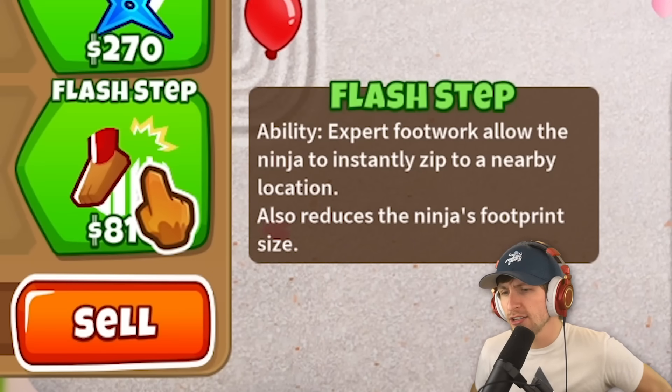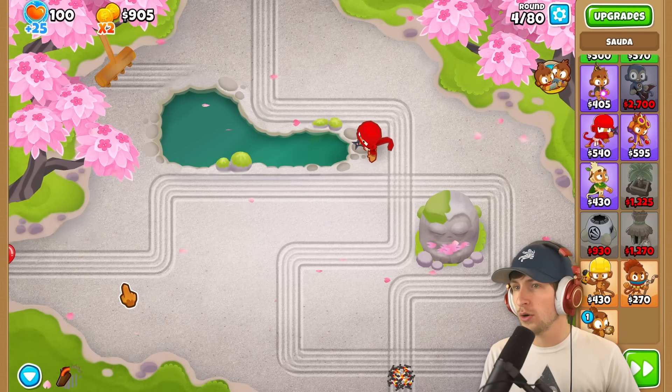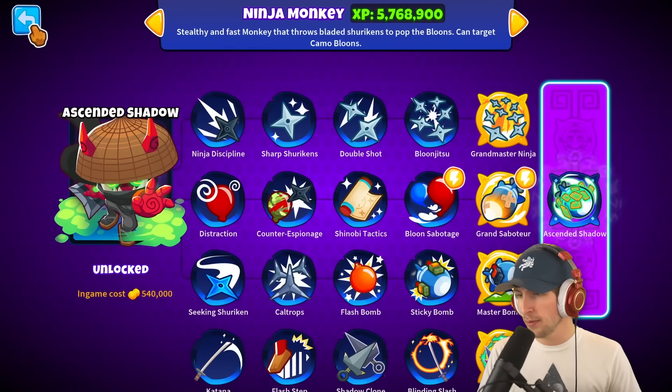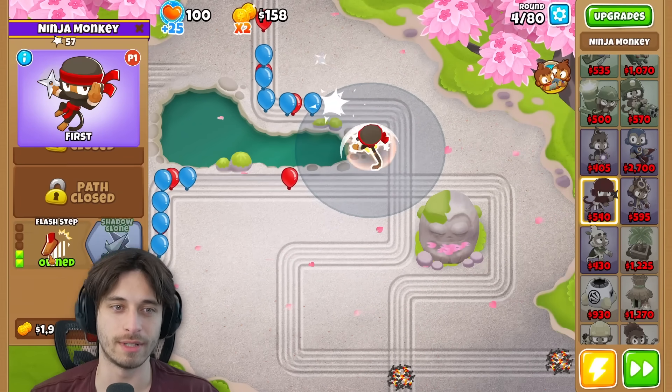Ability: Expert Footwork allows the Ninja to instantly zip to a nearby location. Ooh! Whoa! Nice. So we have that — do I want Ninja Discipline? Yeah, probably Ninja Discipline. It's Sharp Shurikens. That seems like the best option.